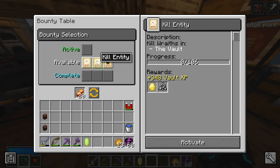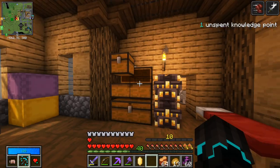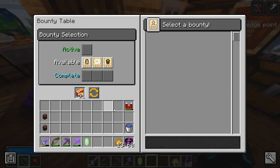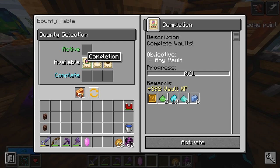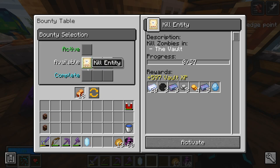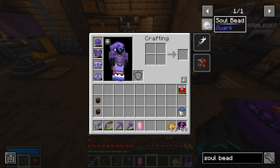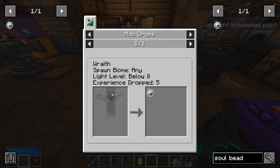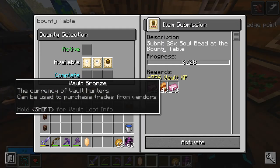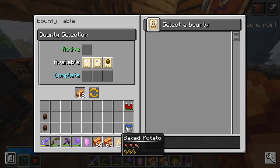Let's see — kill entities, Wraiths. No, I don't think I've seen more than one or two wraiths so far, going to reroll that again. Completion — I can't complete the objective yet. Kill zombies — yeah, I think this one is worth it. You get these from killing wraiths which are in the nether, which I have not found yet. There are a lot of vault ingots but I'm just going to reroll again.